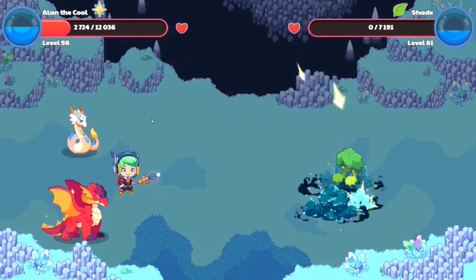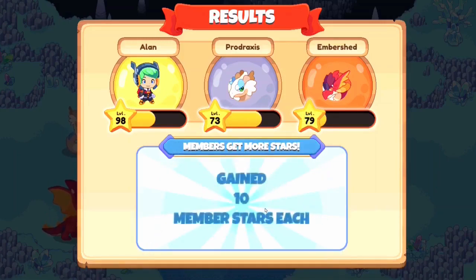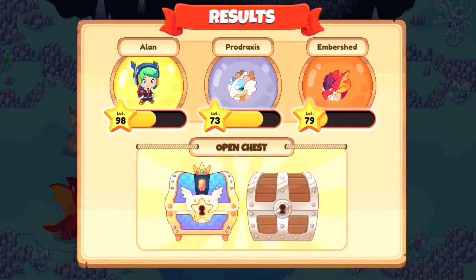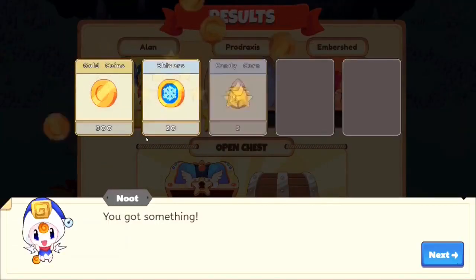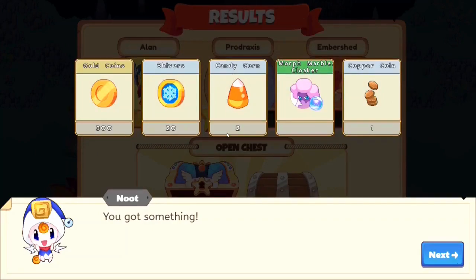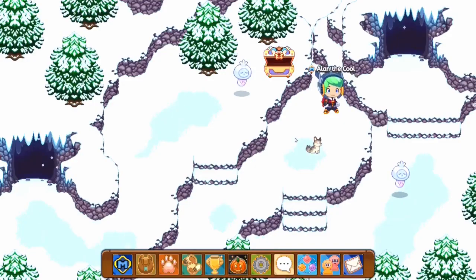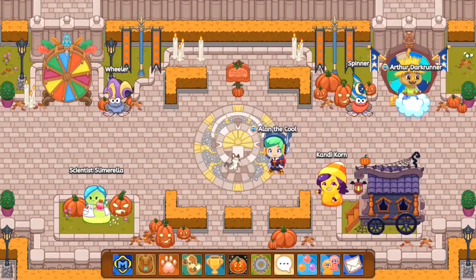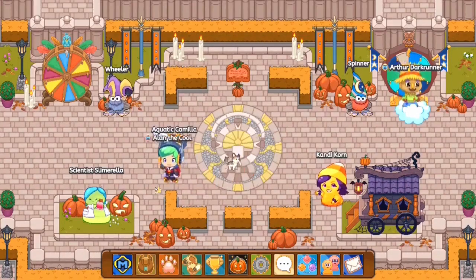We cast our spell doing approximately 3,910 damage. After casting five spells, we've won the battle and collected our member stars. Our pets — a Paradoxus and Ember Shed — are closer to leveling up, at levels 79 and 73. Let's open our member chest: we got 300 gold, 20 shiver chillings, and two candy corn — that's one per monster we fought. It's pretty obvious we get one candy corn per monster we battle. If you do 103 three-person battles in Prodigy, you'd earn up to 300 candy corn, which would be enough to buy literally everything from the shop.